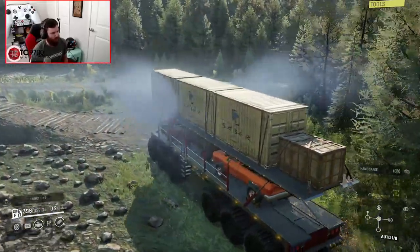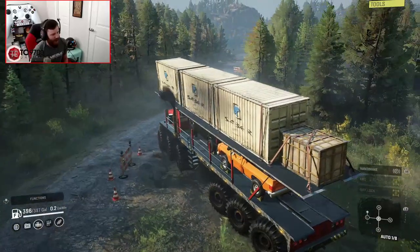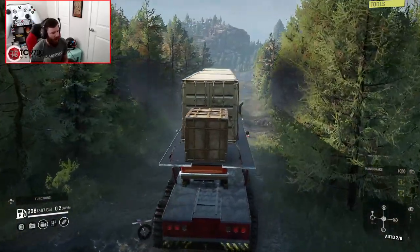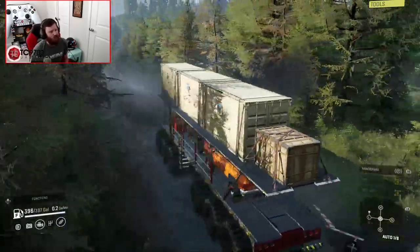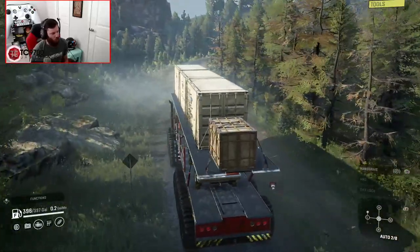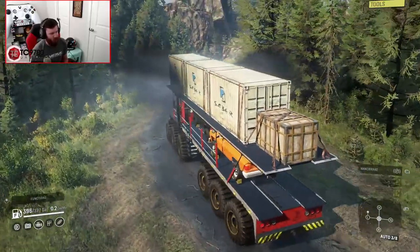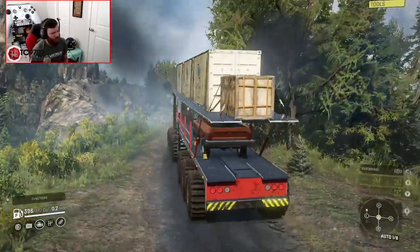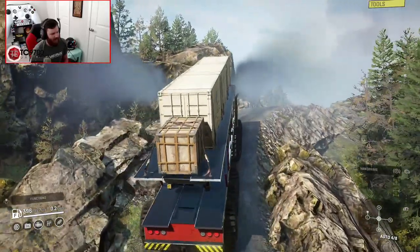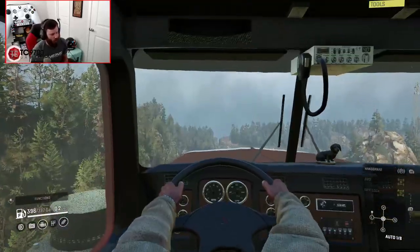Seeing as this is a different type of vehicle than what I normally test, I don't really feel like running the dips obstacle — it's obvious it would make it no problem. The mud was what I really wanted to see, and after its performance there, you could just obliterate regions like Tamir, even with that region's crazy mud, in probably a couple of hours with this truck — provided you don't flip it or get it wedged between trees. The bridge jump is one of the best ways to test vehicles like this: if it can hold onto its cargo through the landing, you've got a crazy vehicle.